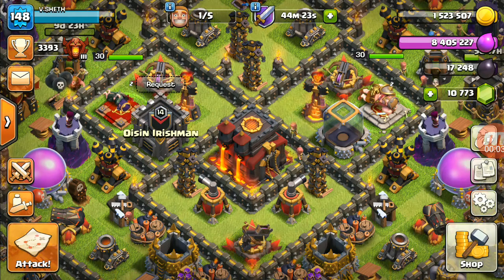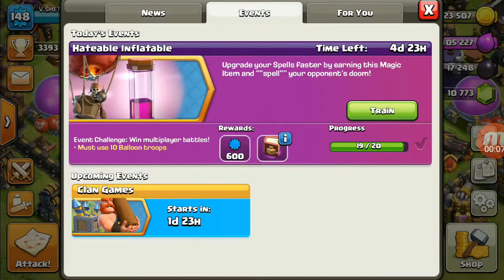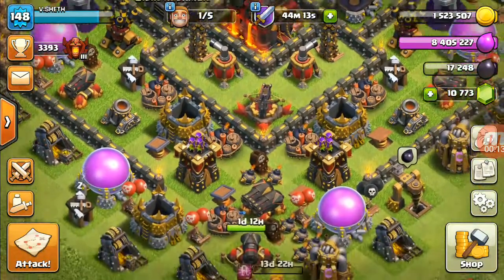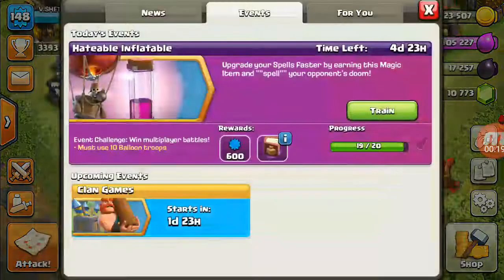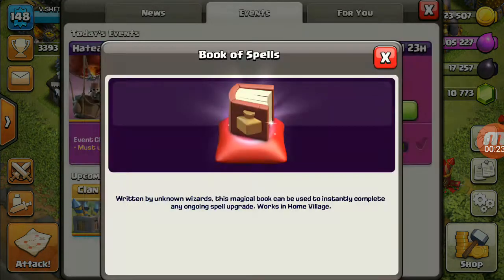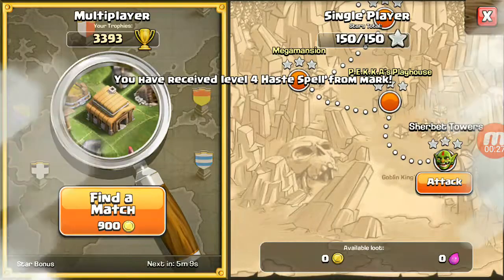Hi guys, welcome back to my channel Clash with Vishady. In today's video I would be completing this Hitable Inflatable challenge and showing you tricks on how to complete this challenge as fast as possible in Champion League. I would also be giving tips for Crystal League and Silver League players, and I would be upgrading the Haste Spell with the help of the reward — a Book of Spells — which I would be receiving from this challenge. Let's start and complete this challenge.